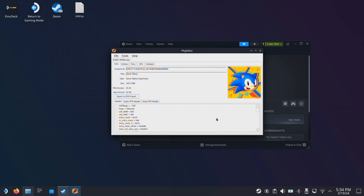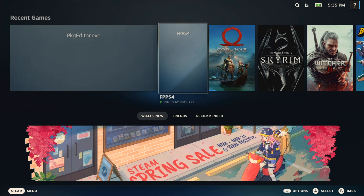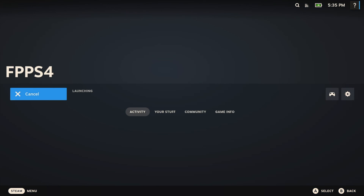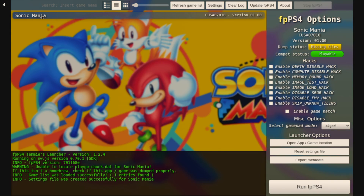It will take about 20 seconds, then you will get a confirmation message — just click OK. Now we can put our Steam Deck back to gaming mode. The PS4 emulator fpp-s4 will show up in our gaming mode, so we can launch the emulator from here. After we boot into the emulator, we will see the game show up under the game list. Click on the game, and on the right side make sure the gamepad mode is set to X input, since the Steam Deck controller can be detected with X input. Then we can just click run the fpp-s4 and the game should now start.